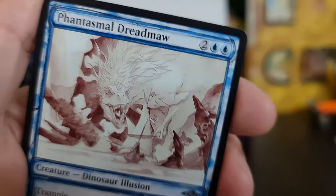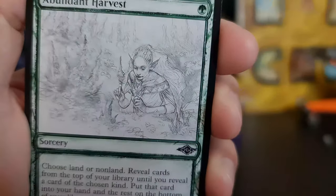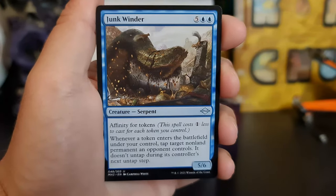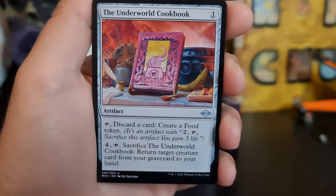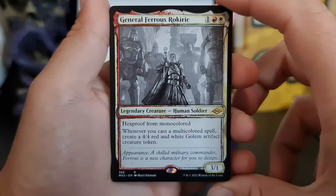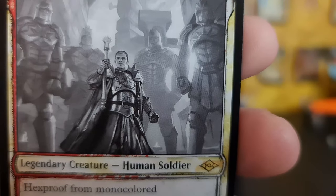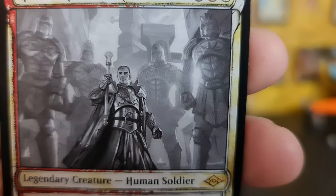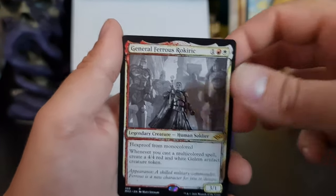That's a nice sketch art. Sweep the Skies. Junk Winder — very nice. Underworld Cookbook — how good does that look? That is probably my favourite sketch art so far. That's so good.